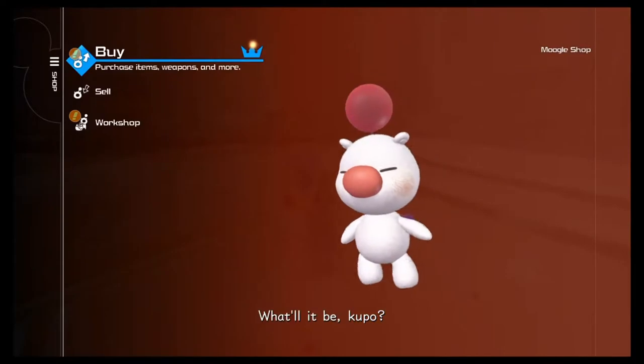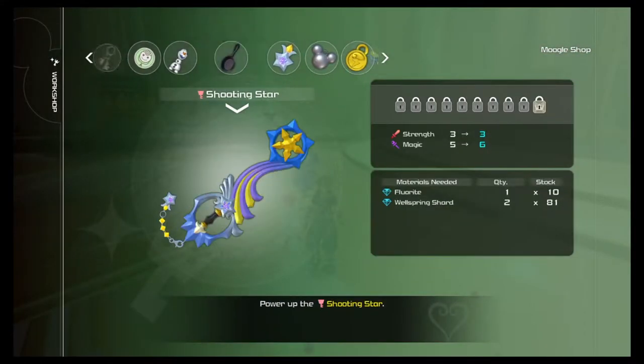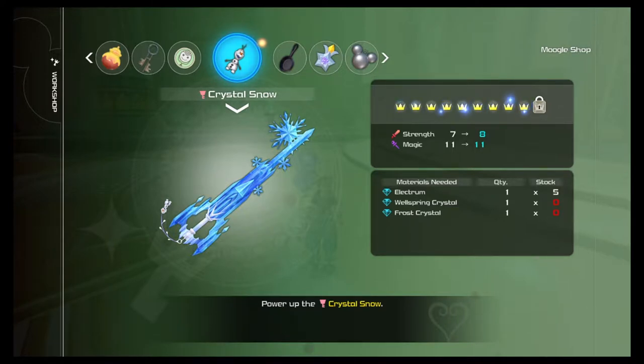Stargazer is also a tricky one. You have to take photos of these blue orbs that have a special formal look. You can find their locations on YouTube. You have to take a picture of each one and I think there are around 10 of them. Once you find them all you get that achievement.